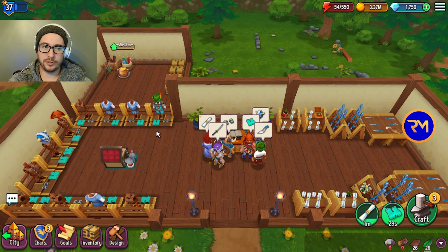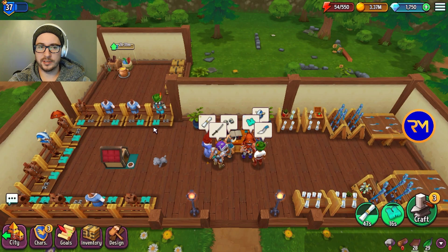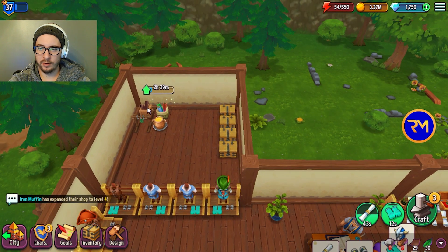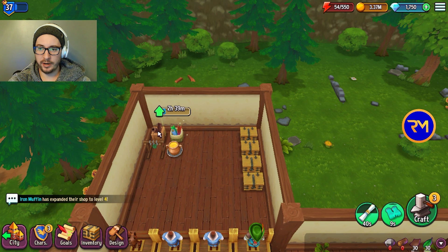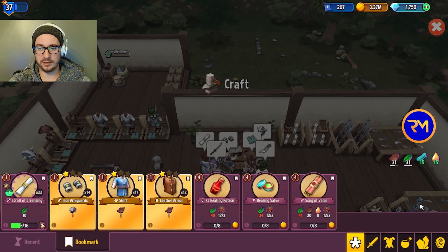Somebody suggested after we talked through it — I only have like 207 research scrolls, but I need 260 research scrolls to unlock all the tier 5s. So I don't even have enough scrolls anyway. Going the slower approach is better so I actually accumulate enough scrolls. But what if I put out just two different resource streams and start on the next ones? That makes a lot of sense.